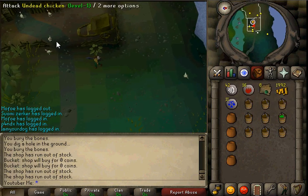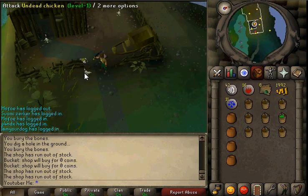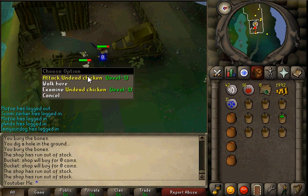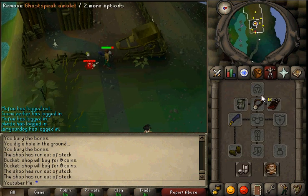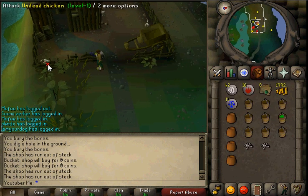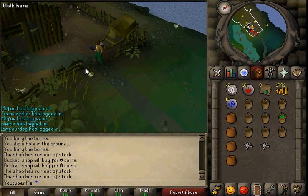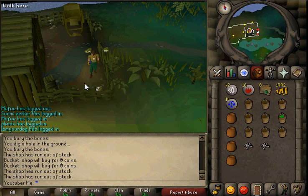This is if you guys want to get more tokens. So you want to kill the little chickens and get their bones. By the way guys, you need a Ghost Speak Amulet. A Ghost Speak Amulet is vital — it's vital. You can't do anything without it. Even if you have tokens, you can't do anything without the Ghost Speak Amulet.